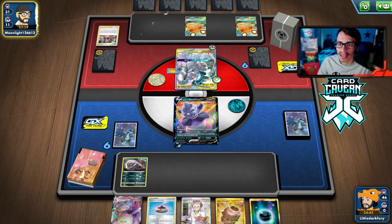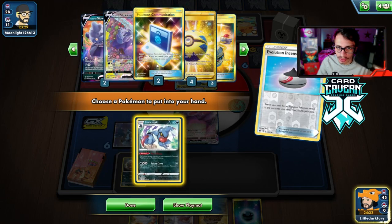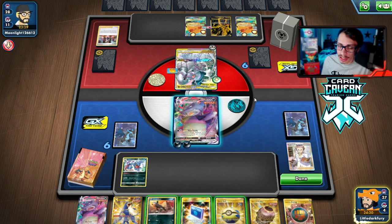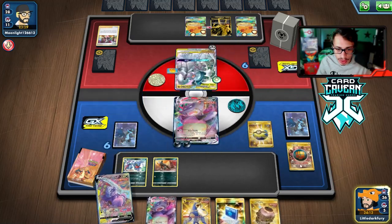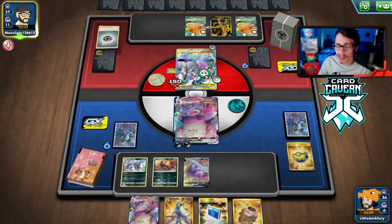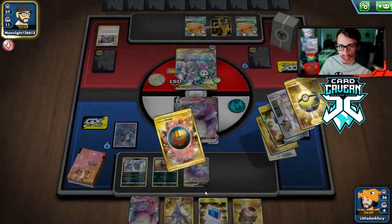They don't have Altered Creation yet. No Marnie from us is unfortunate. I think we go for Max Toxify without the Single Strike Energy — we only have three in the deck. We have Toxicroak though so maybe we don't need it immediately. Either way, they'll get knocked out going back to the opponent's next turn. We could also find a Tool Scrapper and just knock them out that way — but they could switch out of the Poison, which would be pretty bad.